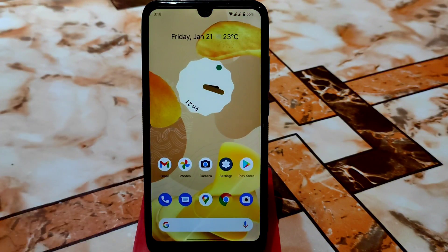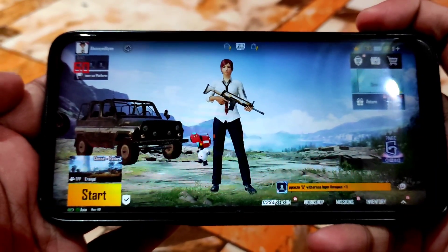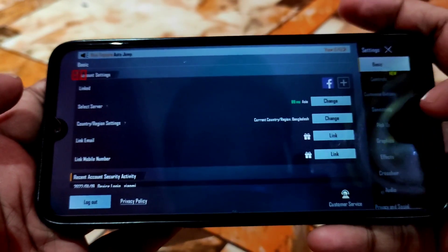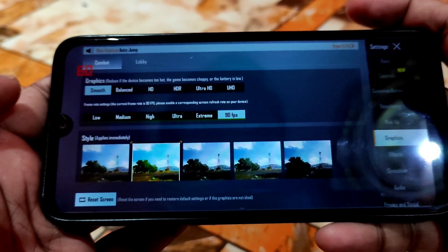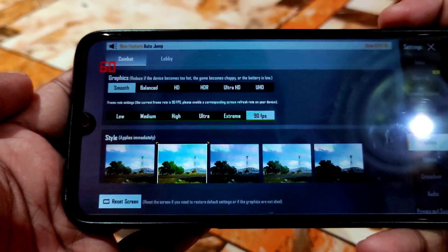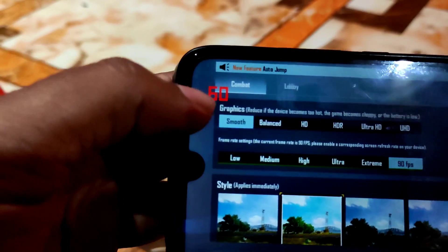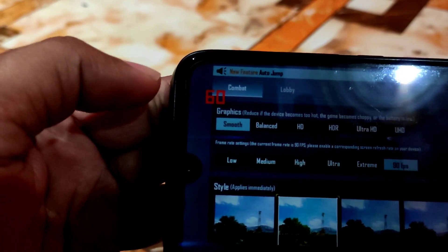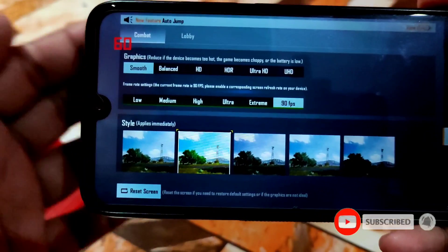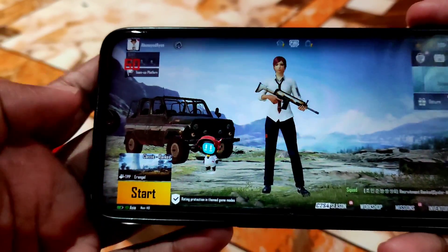Now let me show you the PUBG gameplay in Potato OS, which is based on Android 12. Here you can see the graphics settings — I'm using the Magisk module I shared a few months back. I selected Smooth graphics and 90 fps in settings, but actually you'll get a constant 60 fps on Redmi 7. Let's start a match and see if the refresh rate fluctuates.